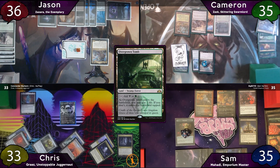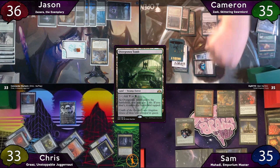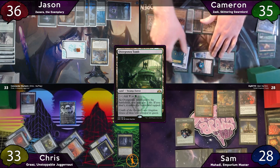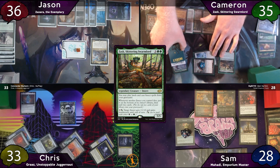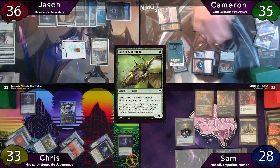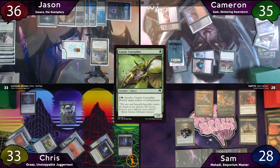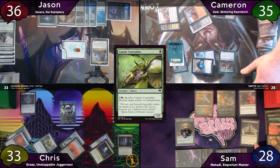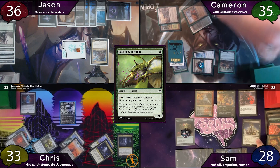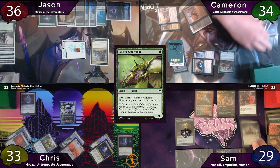Cameron moves to combat and swings for 7 at Sam, who takes it. Post-combat, he taps Gaia's Cradle for 4 mana and an additional 1 to cast Zask. Thanks to Zask, he's able to cast Caustic Caterpillar from his graveyard and immediately activates it to blow up Sam's Revel in Riches. It being sacrificed triggers Mortician Beetle, Zask, Revel in Riches, and Blood Artist — Blood Artist targets Cameron, and Zask mills a Forest and Kazandu Nectarpot.